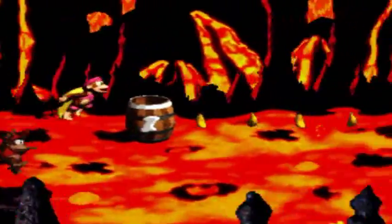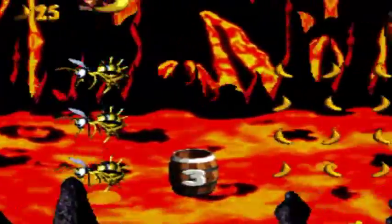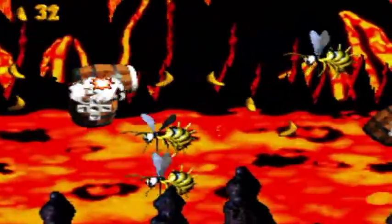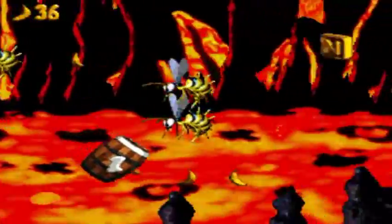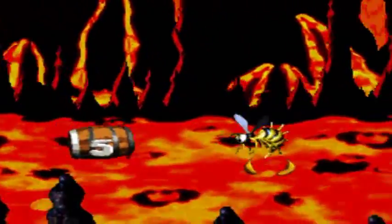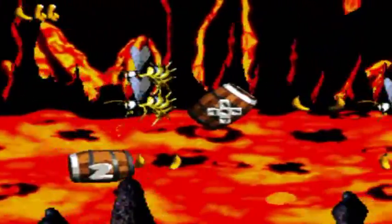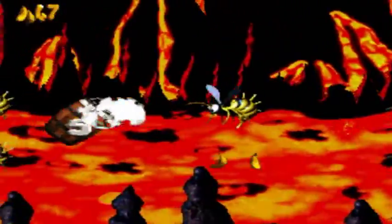Why are there so many platform-blocking enemies? We've got the spinies all over the place and I should probably just shoot. One second — quite literally one second. It's definitely a theme to not have any sort of safety on any platform in this stage.